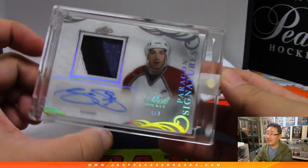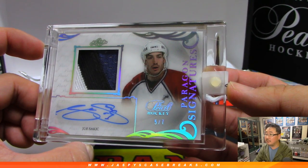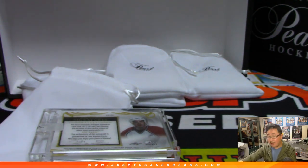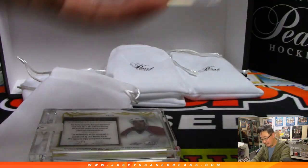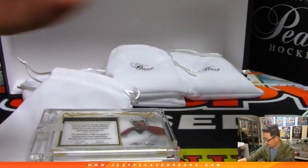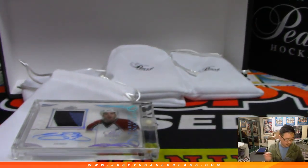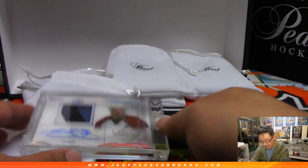There's Paragon Signatures — Joe Sakic. Nice patch, nice autograph. The two Toes are both card number 37 — just different parallels but the same card number. So card 37 for Toe Blake, and the extra Toe was one out of two, card 37. This one is PSJS1, goes to Ed Ahrens with the Joe Sakic — five out of seven.